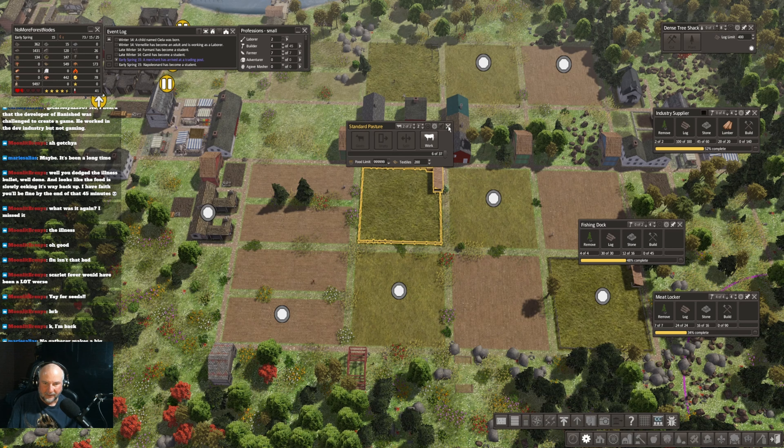I wonder if we change these — I have no idea if it's gonna make any difference mid-flight here. Oopsies, that harvest wasn't exactly stellar, was it? Of course a bunch of it would have disappeared into houses here.